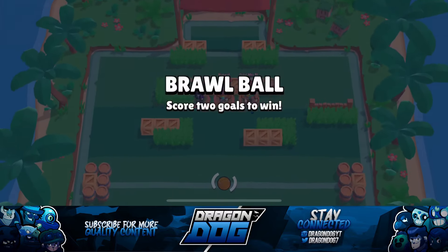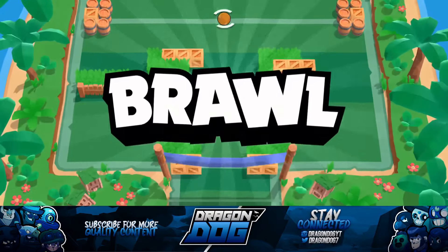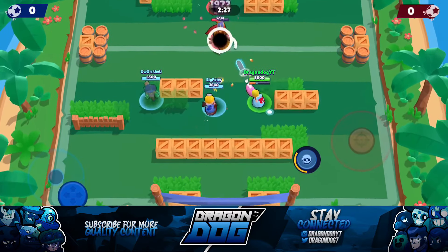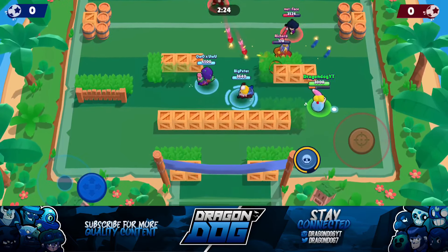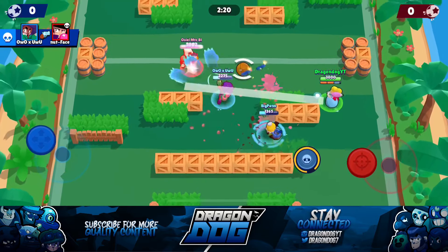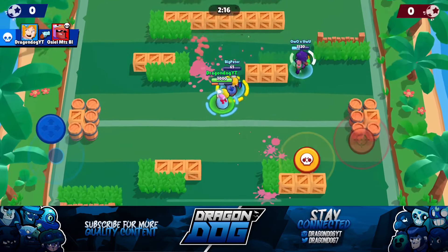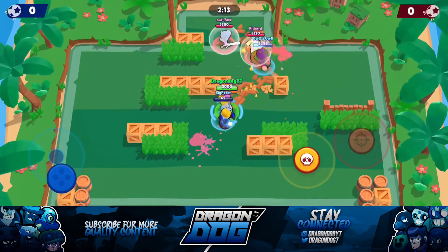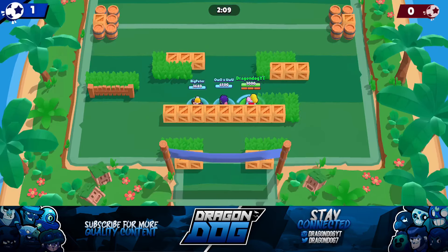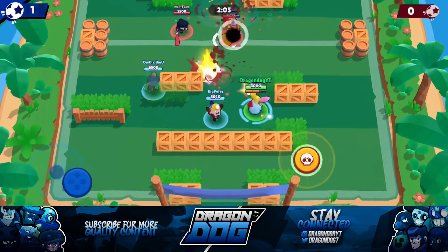Going into the next game we are facing another Primo, a BB, and a Bow. This isn't Piper's ideal matchup because they're all tanky units. We almost take out the Primo — he's one-shot — and Rosa cleans up the BB and Primo. I take out the Bow for a team wipe, and Rosa sneaks the ball in between all three for the goal — less than a 30-second goal.